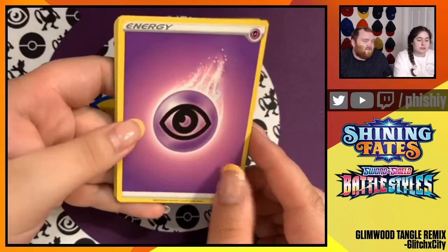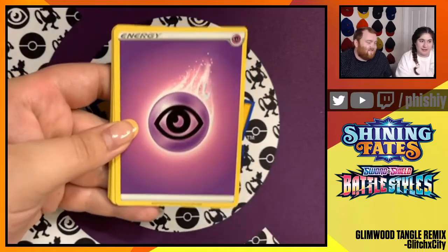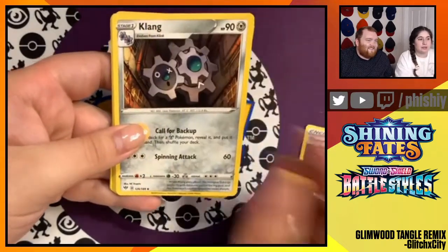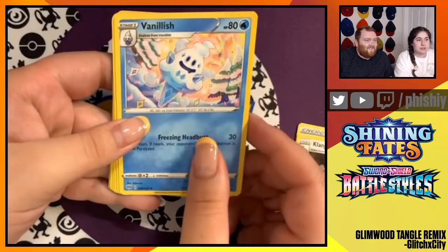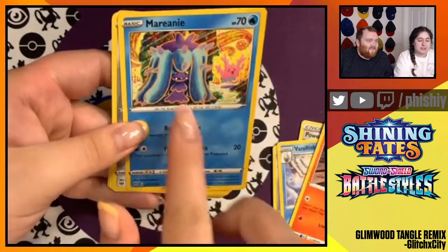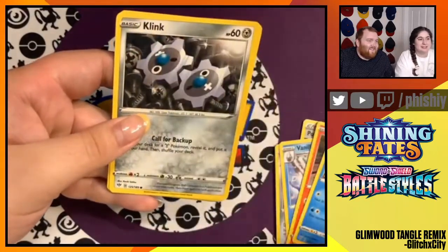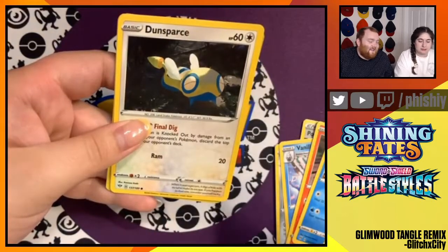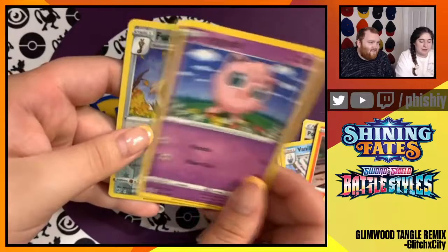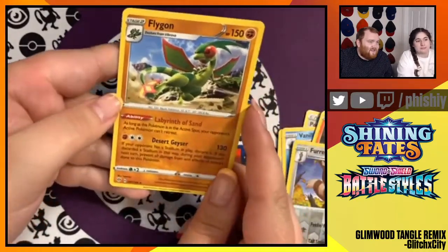First, for Darkness Ablaze, we got a Psychic energy to match our cool purple mat. Powerful Energy, Clang, Vanillish, Torchic, Marini — it kind of matches the psychedelic theme. Evolving into Clang. Dunsparce, Jigglypuff, Reverse Foil Furret, and a Flygon. Nice.